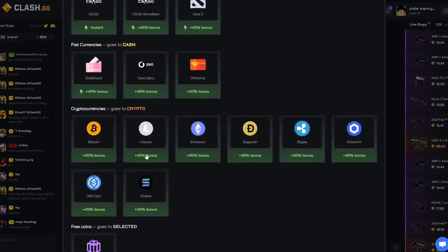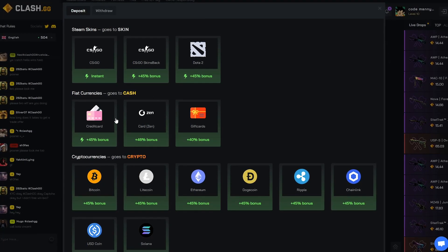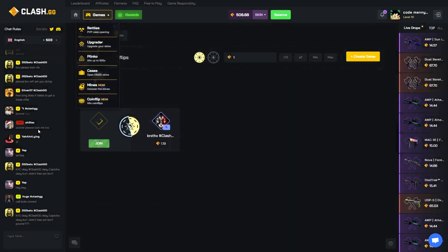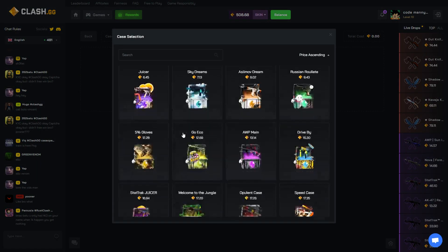For deposits they have crypto, fiat, skins, and different coins too — Solana is pretty cool. If you go to withdraw you do need to wager it before you can withdraw. I deposited some extra for the video but they have typical crypto and skin withdrawals, and I also see PayPal there as well.